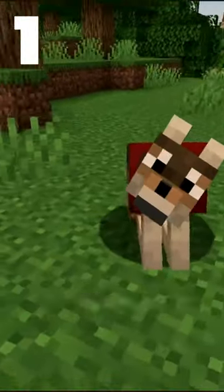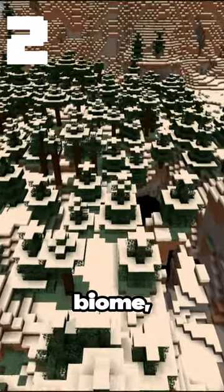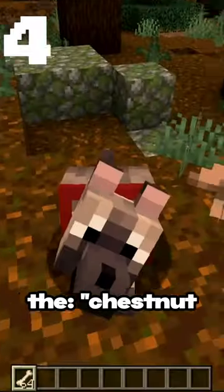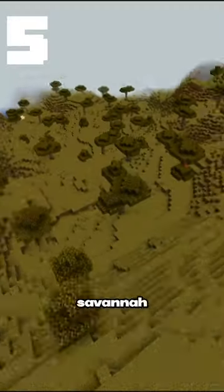They added the new Woods Wolf, which spawns in the Forest biome; the Ashen Wolf, which spawns in the Snowy Taiga biome; the Black Wolf, which spawns in the Pine Taiga biome; the Chestnut Wolf, which spawns in the Spruce Taiga biome; and the Spotted Wolf, which spawns in the Savannah biome.